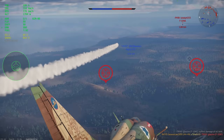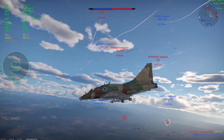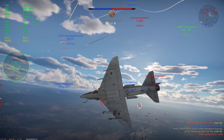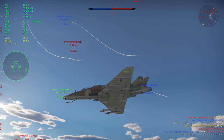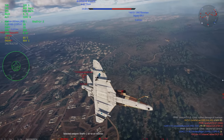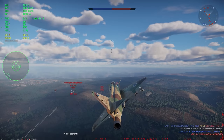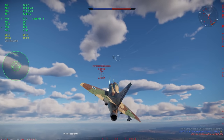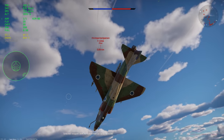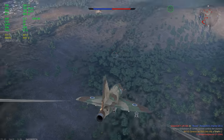Before I get to the missiles, I want to talk about flight performance. Many of you are probably familiar with the A4E in the American tech tree — this is a whole other beast. It has a much stronger engine, giving it a thrust-to-weight ratio similar to a MiG-17, so you have much better acceleration. The A4 is a delta wing, and as many of you should be aware, delta wings bleed a lot of speed. Look at that missile pull — for 9.3 that is amazing.